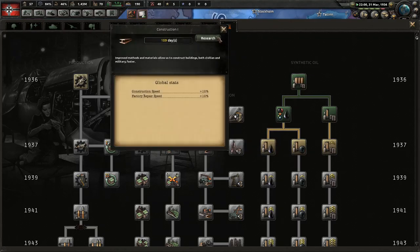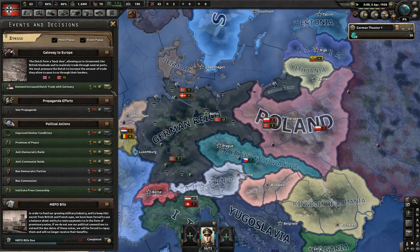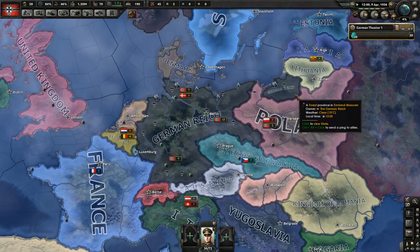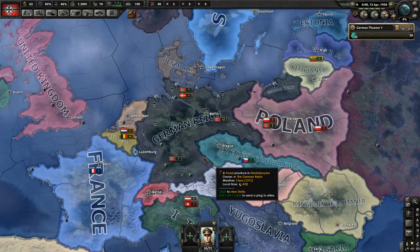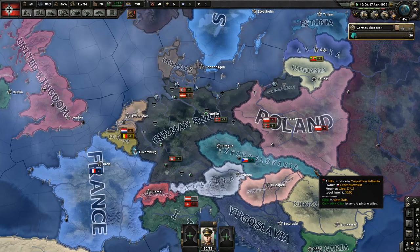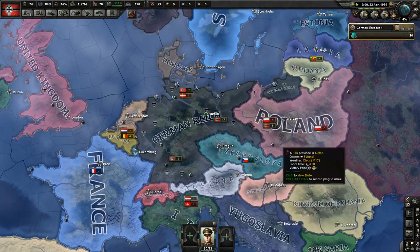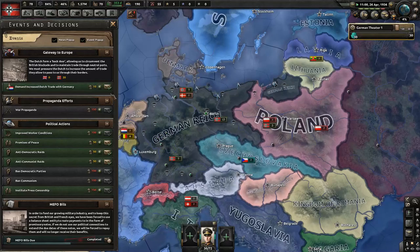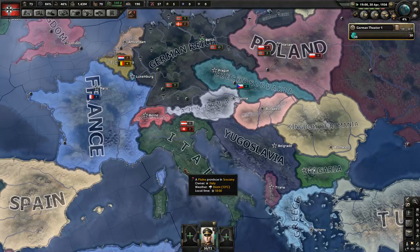Let's do construction to get some increased construction speed just from tech. We will take Austria. Then there's a way for us to take the Sudetenland — this area of Czechoslovakia right here — and then eventually take Czechoslovakia. I believe we can also just take Hungary, which will give us a pretty good piece of land. The other decision we've got to make is whether we're going to ally ourselves with Mussolini in fascist Italy, or just absorb them.